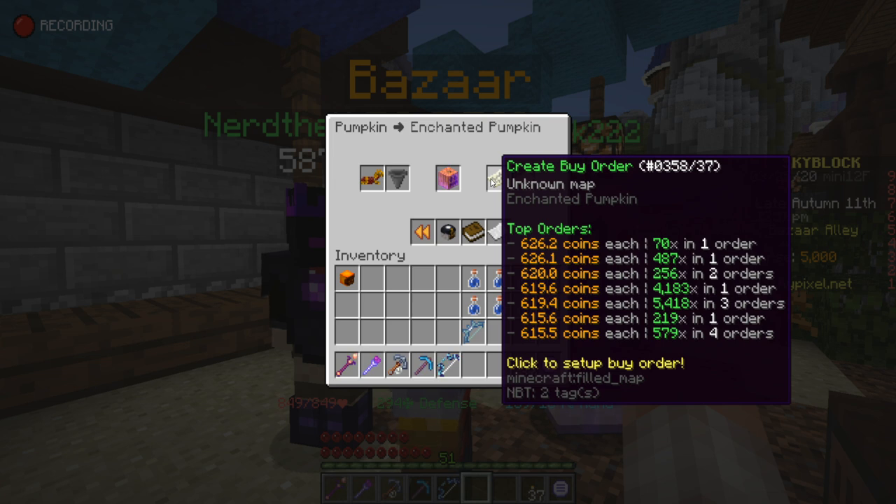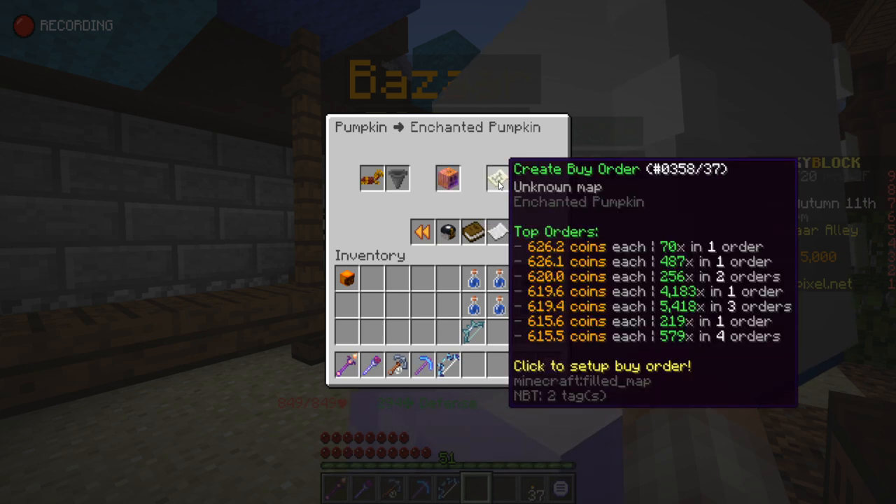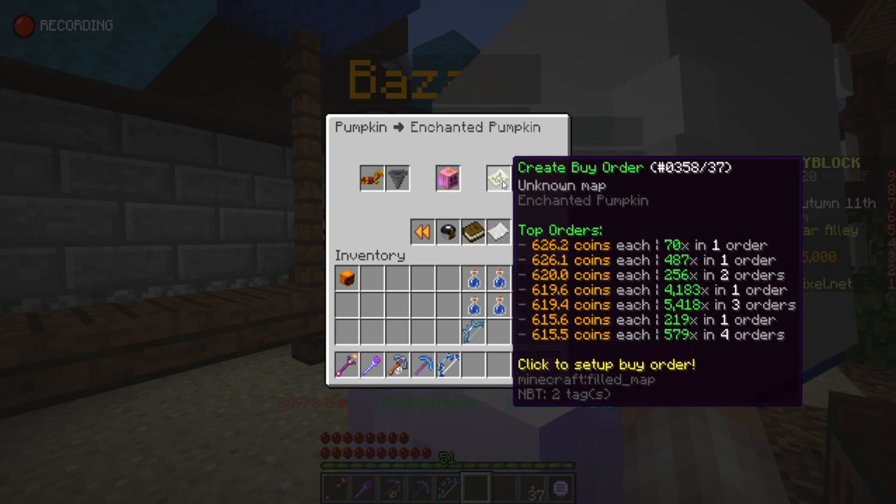One I find quite good is the enchanted pumpkin. The highest buy order at the moment is 626.2 coins, but the lowest sell offer is 683.9 coins — so you can flip these for just under 60 coins profit per item that you sell.